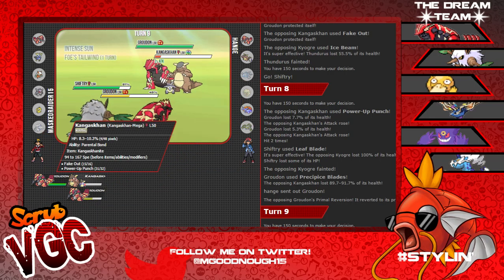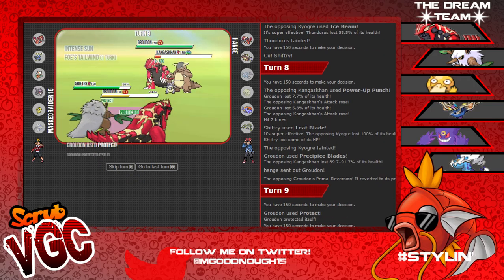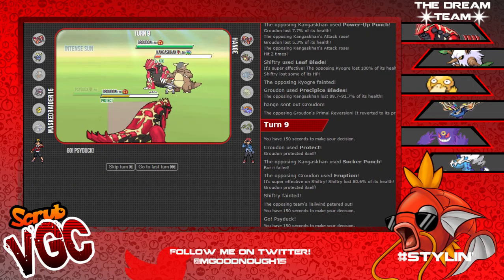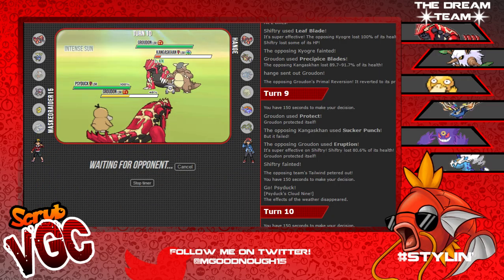I'm gonna Low Kick Kangaskhan and Protect Groudon. Shiftry could be a problem here - Sucker Punch fails! Eruption! Tailwind's gone, so I got Psyduck in with Cloud Nine. I'm gonna Scald the Groudon and Precipice Blades. Man, that Tailwind really did matter. If I'm running Adamant Shiftry I may have to change to Jolly, and I need to put four Speed EVs into Groudon - he could be running max Speed Groudon.